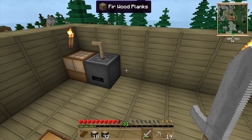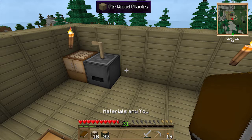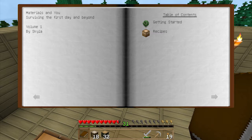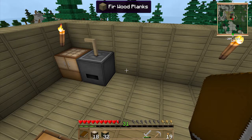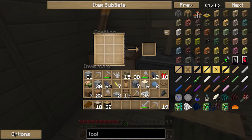When you start a game that's got Tinker's Construct, you should get a book called 'Materials and You' by Skyla — someone correct me on the name. It's a book about getting started and the recipes, but we won't need that because I'm going to walk you through it.